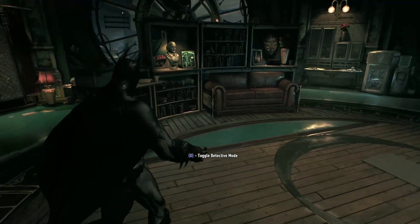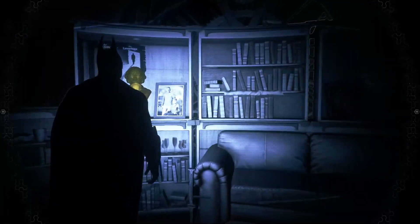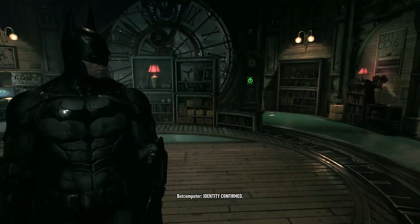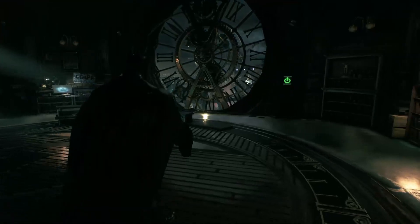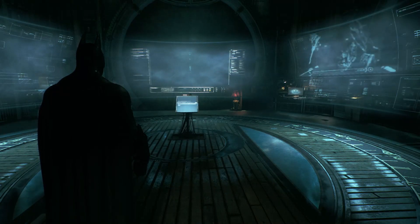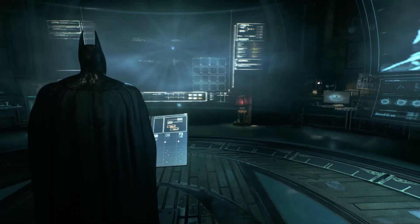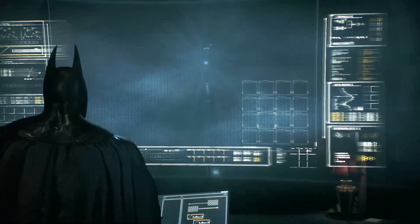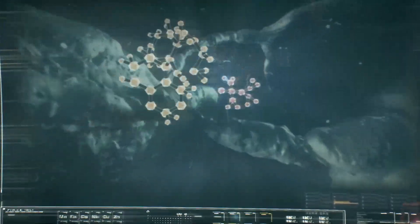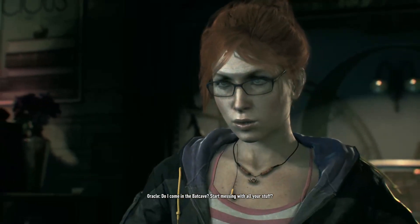What's up guys, Shaz here and welcome back to Batman Arkham Knight. We are continuing on the story right now. We are at the clock tower — this is Oracle's base, basically Barbara Gordon's workstation or Bat Cave in a sense. Do I come in the Bat Cave and start messing with all your stuff?